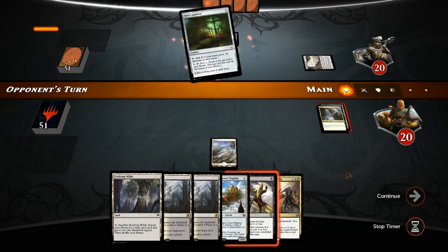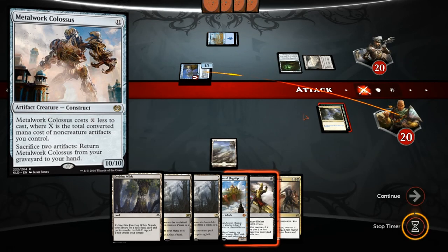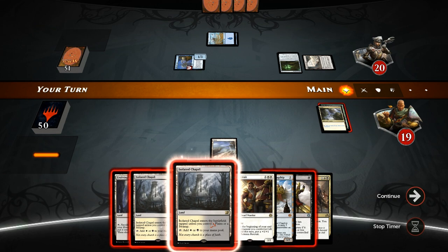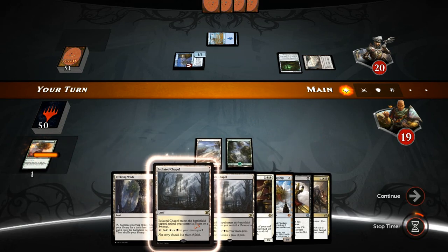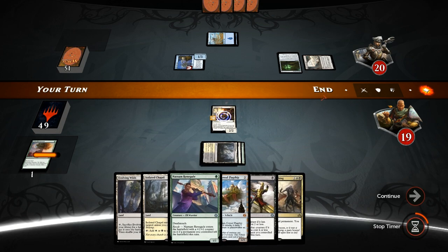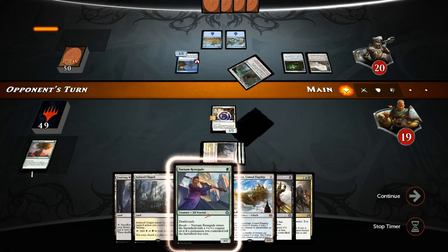Don't have a ton of two-mana or one-mana revolt creatures so I'd rather hang on. Our opponent plays a Seer's Lantern so they could be on a Metalwork Colossus deck, ramping into big scary things. There we go — Solemn Recruit is perfect. We get to sacrifice the Unbridled Growth, draw a card, play Isolated Chapel, and play out a Solemn Recruit which will get a +1/+1 counter right away. Next turn we have Narnam Renegade plus Evolving Wilds to enable revolt for both the Recruit and the Renegade, and potentially even Fatal Push.